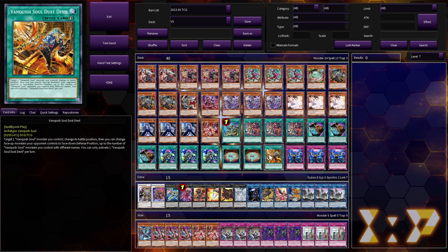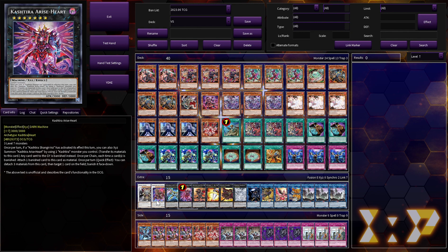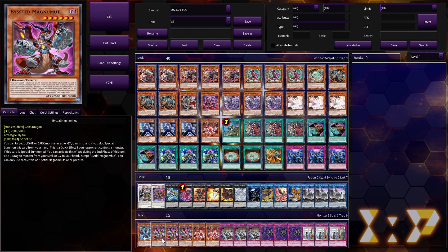One copy of Dust Devil — you target an Effect Monster your opponent controls, change its battle position, then change face-up monsters your opponent controls to face-down Defense Position up to the number of Vanquish Soul monsters you control with different names. Usually this is at least a Book of Moon for two, and it's really good that you can search a Book of Moon in a world where Castra is the best deck. Three copies of Infinite Impermanence — just a really good hand trap.